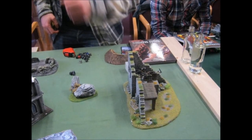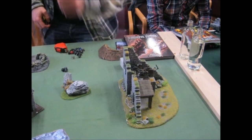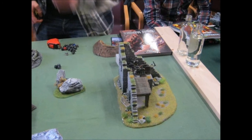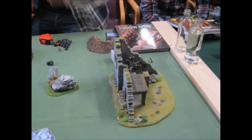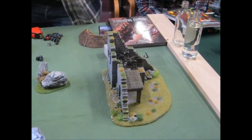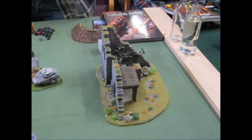Here you can see the two units of Scouts hiding far from our shooting, only capturing one objective and with no good line of sight from their position. We don't care — we concede those objectives as long as we can control two or three objectives from our side.